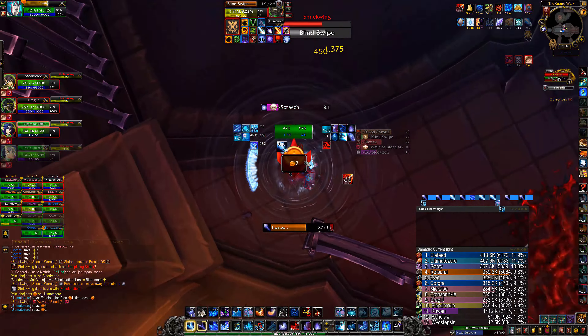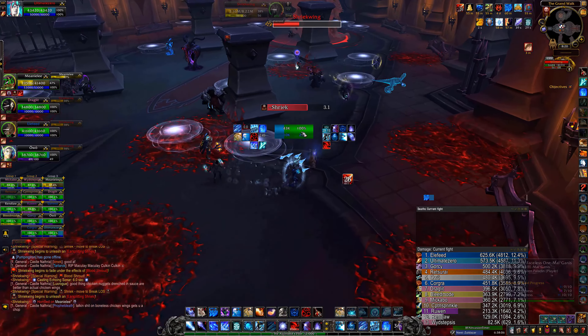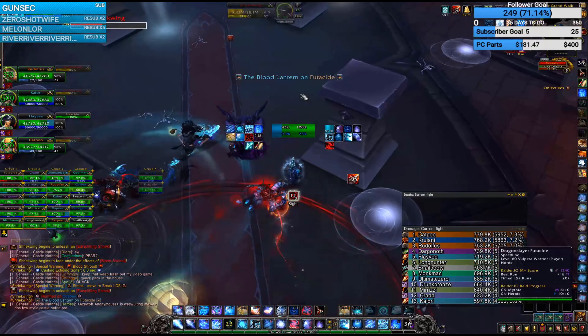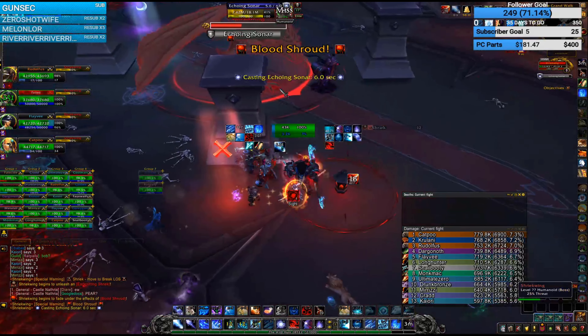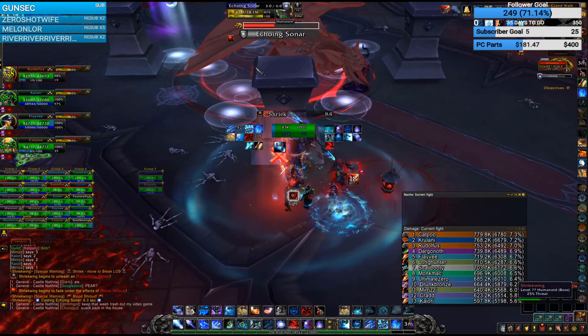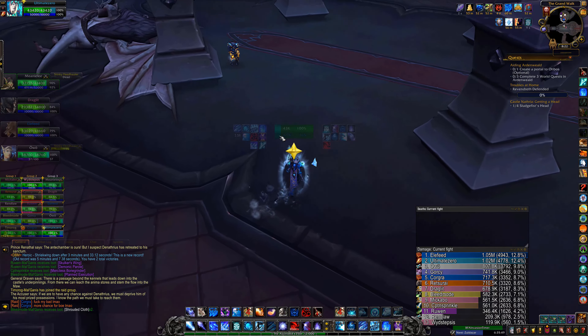One important thing to note is he's not immune to damage until after he finishes casting Blood Shroud, so you can DPS him right until he casts it, at which point he's immune to all damage. During this phase, you can prep your Ice Barrier and cast Mirror Image. In Mythic, there's a Lantern you can pick up or walk into that gives you a debuff allowing you to see his discs — otherwise they're hidden. In terms of how to do more DPS, it's pretty much the same as Heroic; there's no real structural difference.